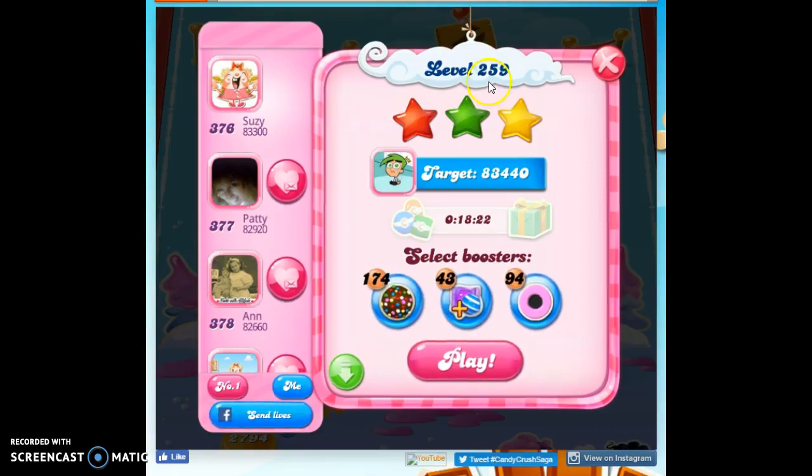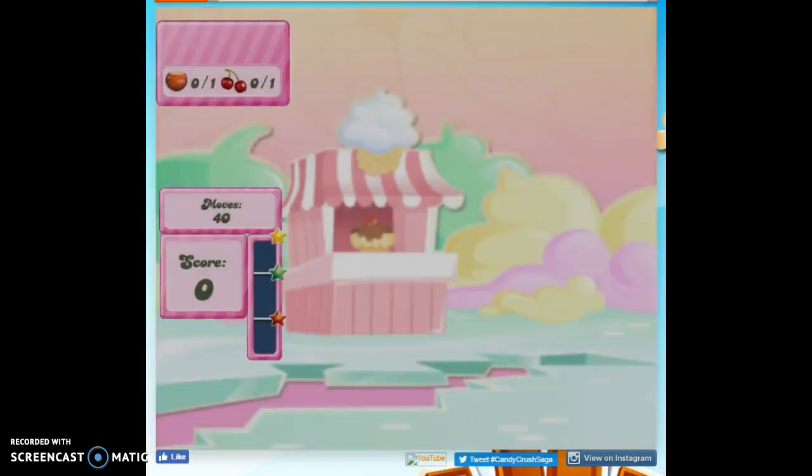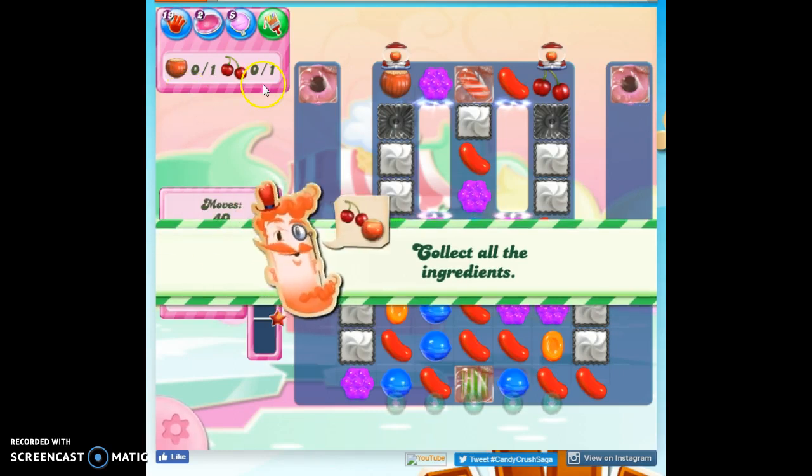Hi friends, this is Susie, your Candy Crush Guru, here to help solve the puzzle level 259, where we have to collect two ingredients.